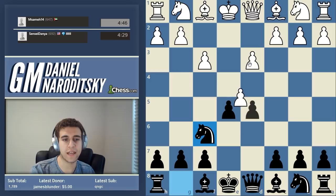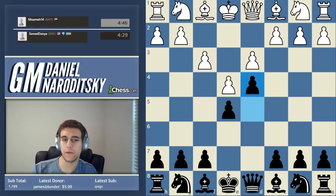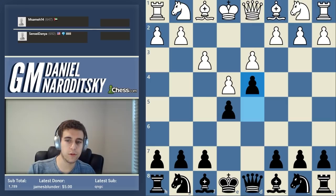First, we control the center. Could we ensure we control the center with pawns instead of going knight f6 and recapturing? The move d4 - I want to talk about d4 - this is a big mistake. This is a big positional mistake, and a lot of people make this mistake. The correct move is to play c6. The reason d4 is a mistake is because it closes the center.